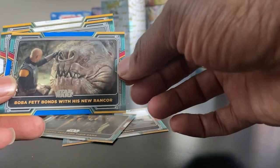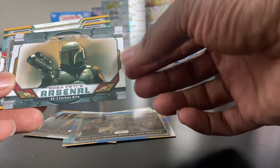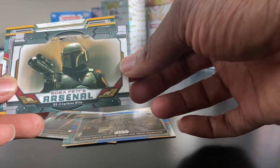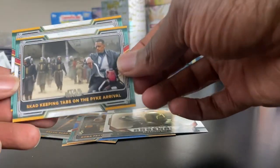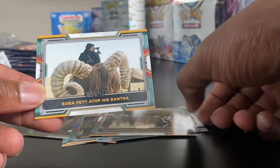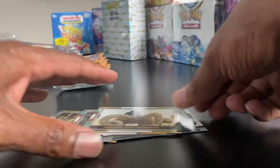Boba Fett bonds with his new Rancor. Boba Fett's Arsenal — his EE-3 Carbine Rifle. This guy keeping task on the Pyke Arrival. Boba Fett atop his Bantha. Let's see the back of these cards real quick.